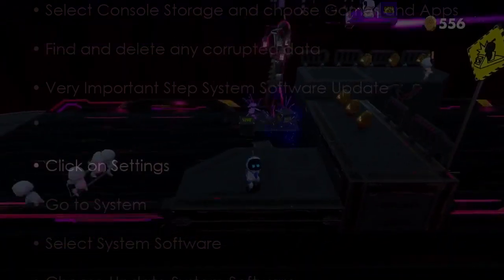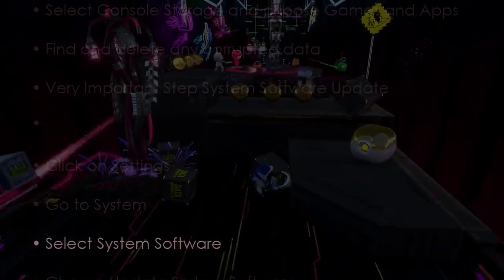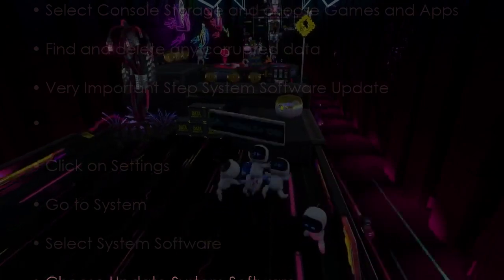Next, a very important step — system software update. Click Settings, go to System, select System Software, then choose Update System Software. Install the latest update and you are good to go. That's it!